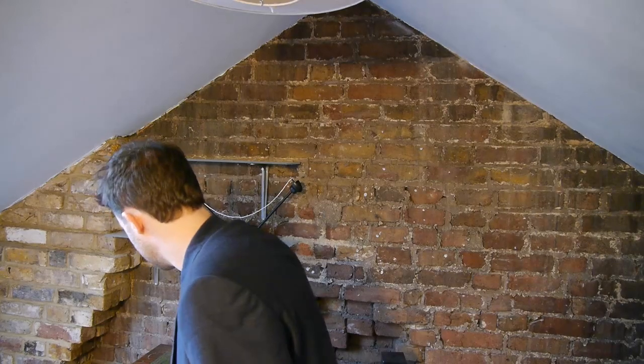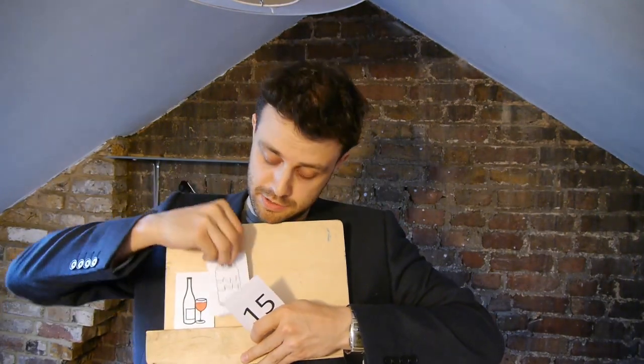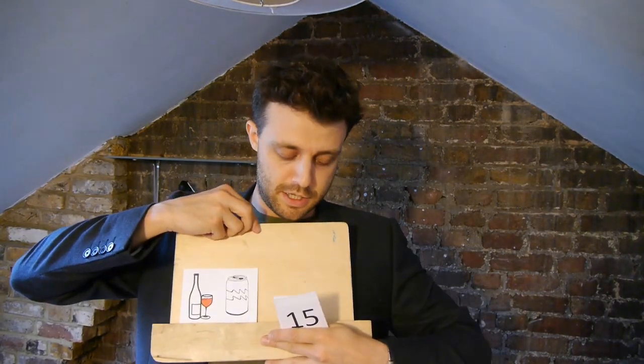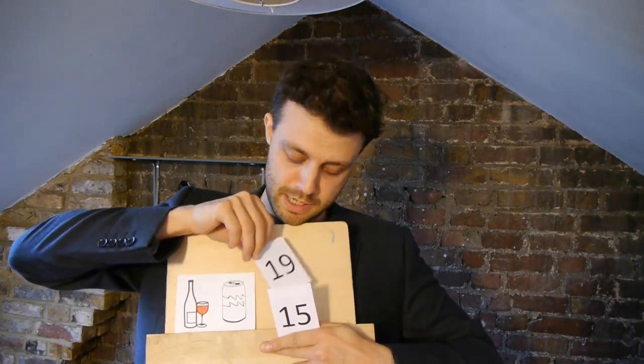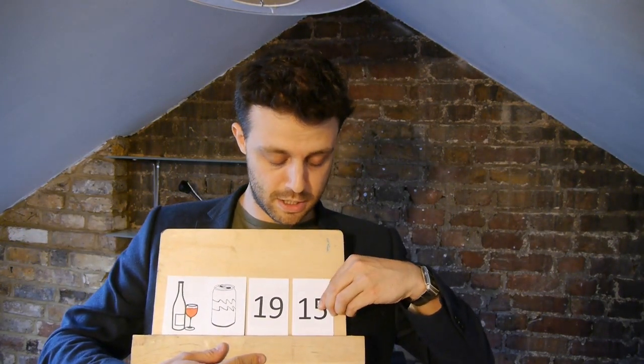What's interesting about this puzzle is I can reframe it in terms of social rules, and suddenly you'll be a lot better at solving the puzzle. Instead of these four playing cards, I'll show you four people that are drinking in a pub. The first person is drinking wine, the second is drinking cola, the third person is 19 years old, and the final person is 15 years old.